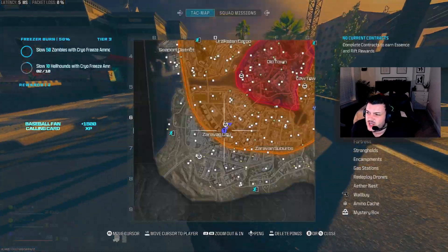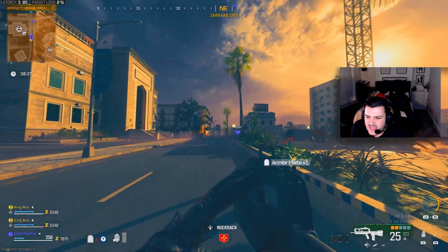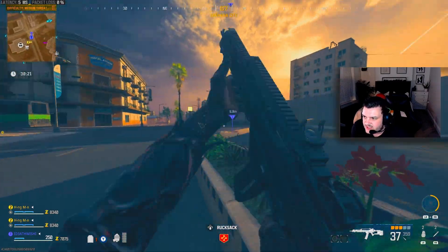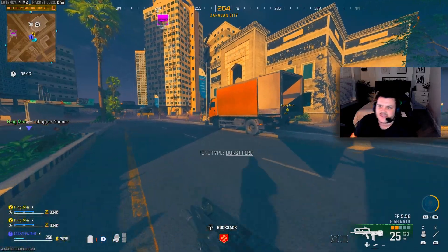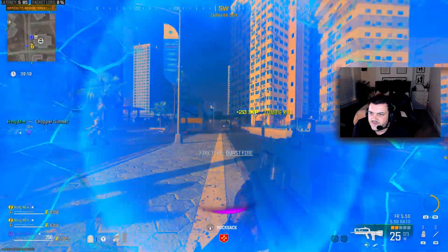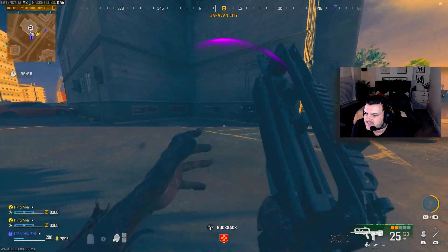Simply, all you have to do is load into a game of zombies. Make sure you've got the desired weapons that you want to level up in your hand. Once you've done that, all you have to do is make sure you have got 7,000 cash. As you can see on the bottom of my screen over where my money is, I've got 7k.